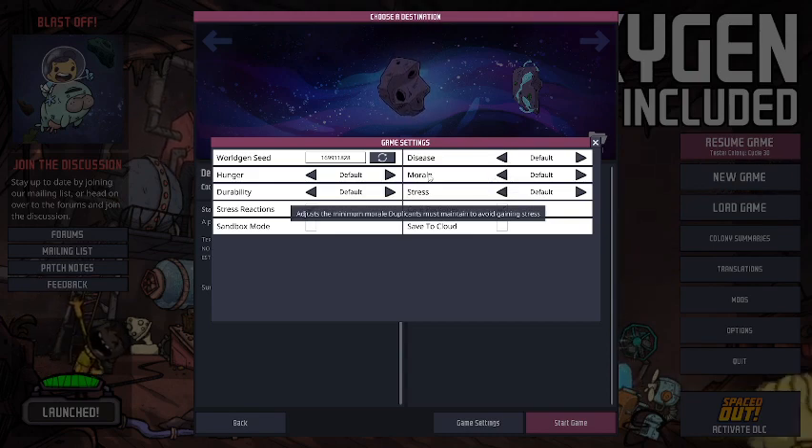Morale adjusts the minimum amount of morale duplicants must have in order to avoid gaining stress. Each time they choose a skill, that'll increase the morale requirements they need, so naturally the more morale they need, the fewer skills they'll be able to get.